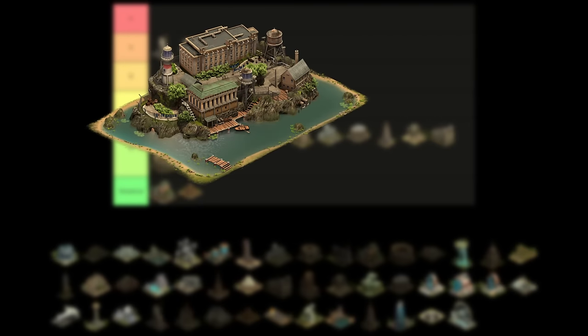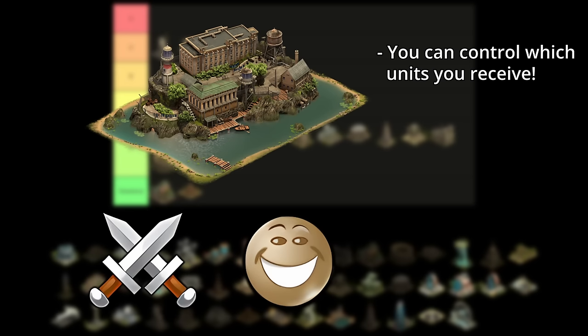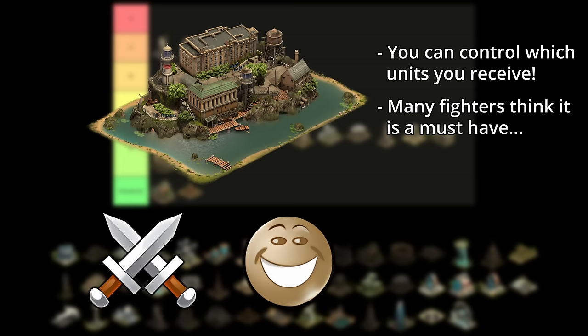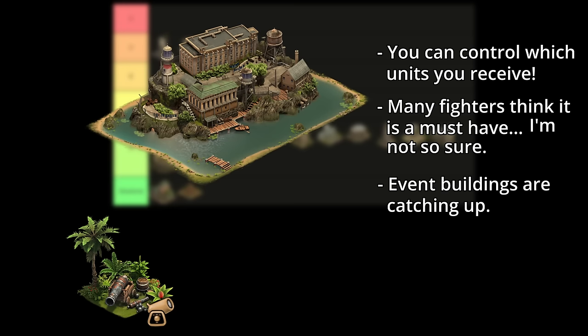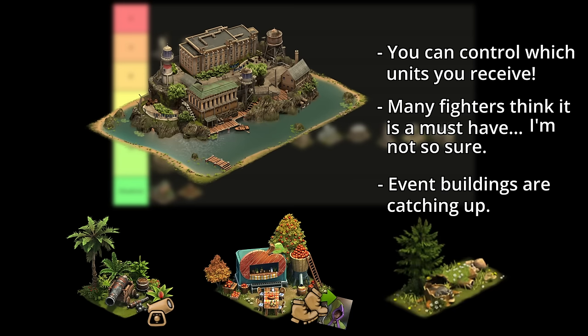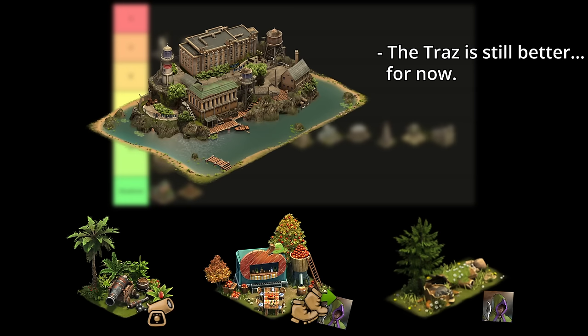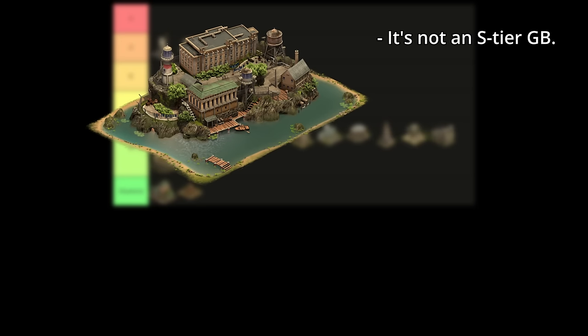As for the Alcatraz, it's currently the only great building that produces unattached units and a decent amount of happiness too. It only produces units per the barracks you have in your city, so you can control which ones you get. Many players find the Alcatraz a must-have if you plan on fighting. Event buildings are starting to get much closer to the efficiency of even a high-level Alcatraz. The Pirate Marauders from the 2023 summer event give one artillery unit per tile — the efficiency of a level 72 Alcatraz. The Cider Garden from the fall event gives an average of 0.75 light units per tile including next-stage units, and the Raccoon Hideout from the 2024 wildlife event gives one rogue per two tiles. Especially with the removal of Guild vs. Guild, I just don't think the Traz is an S-tier building anymore.